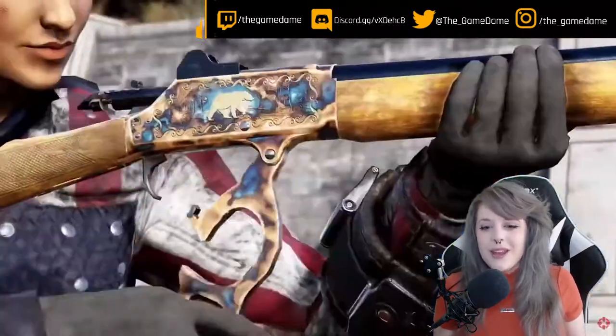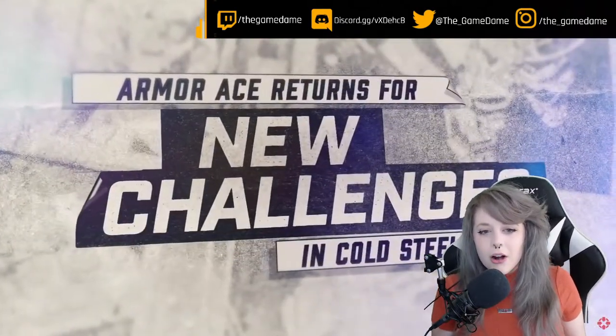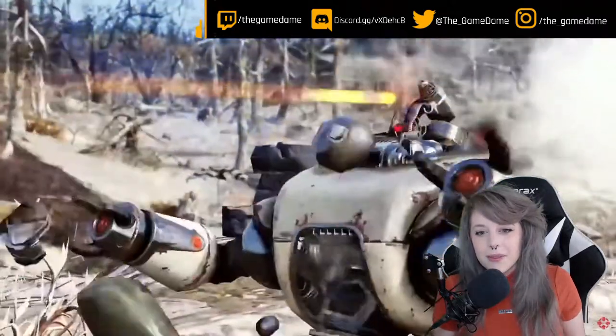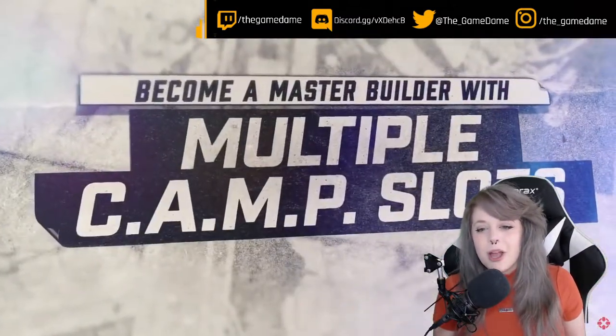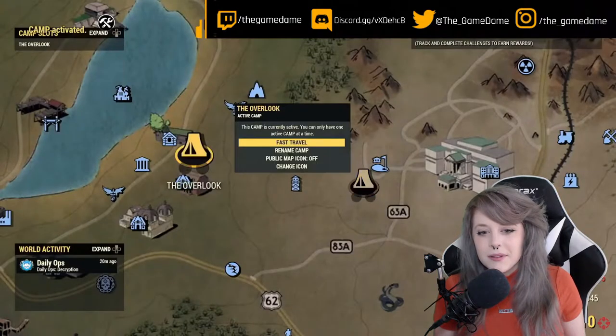Lock and Loaded update is here. Armor Ace returns in Cold Steel — hell yeah! Earn more score in Season Four. I like how it rhymes. Become a master builder with multiple camp slots. Oh, hell yeah!